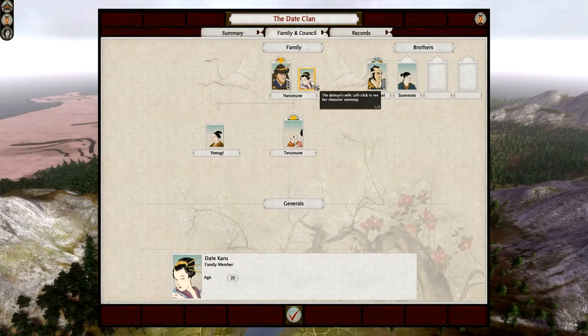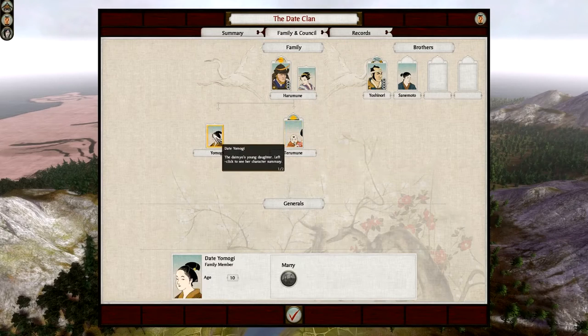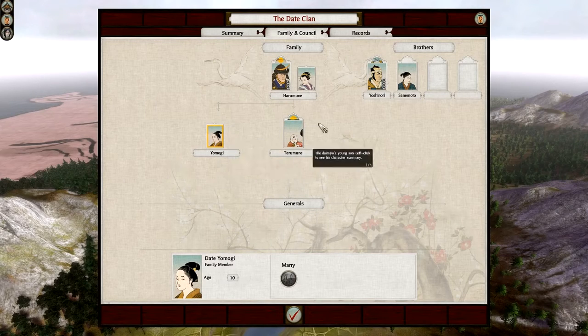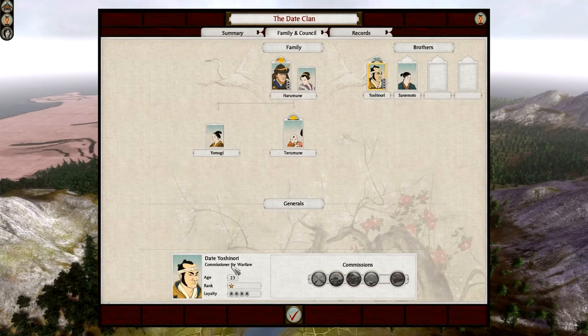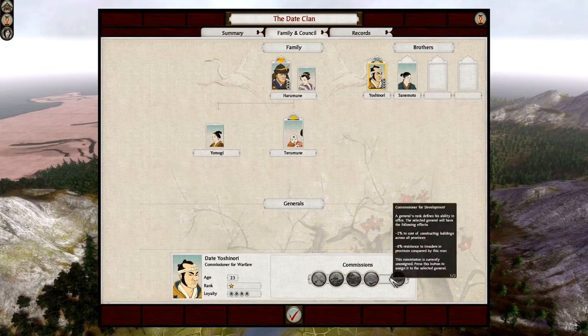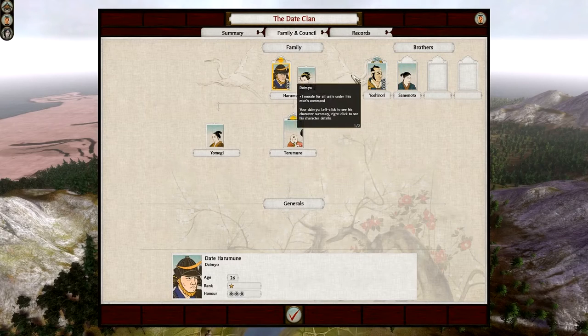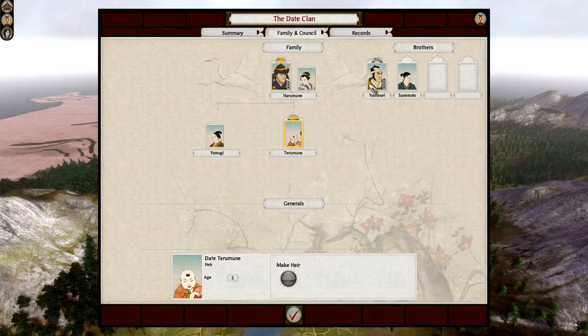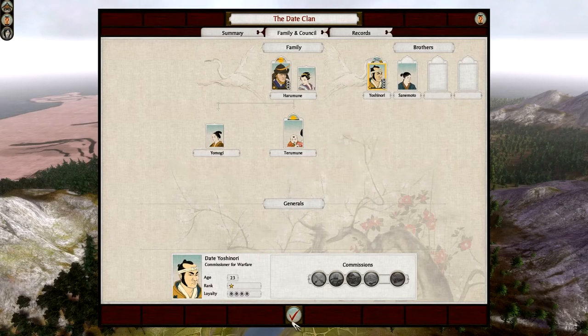This is his wife, Date Karu, and they have two children: Terumune and Yomogi. Once they get to about 17 years of age, they come of age and could be generals. We also have two generals — Date Sanimuto who is 18 and hasn't come of age yet, and my commissioner for warfare, Date Yoshinori. He's a 1-star general as well but has a bit more honor — 4. He's not in my family, just a retainer. You can marry into your family if you've got the right people. If my daimyo dies, Date Terumune will become the heir.